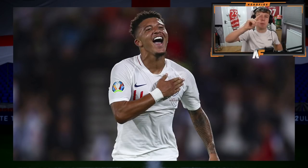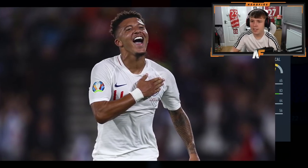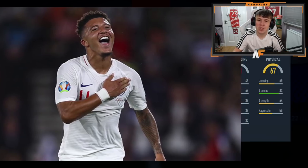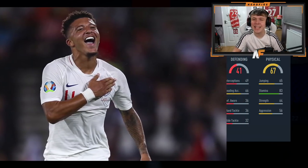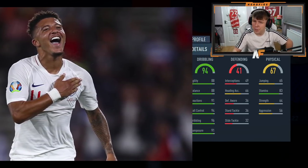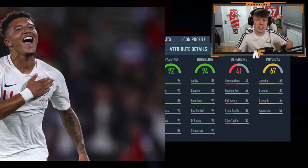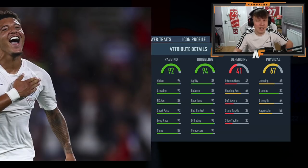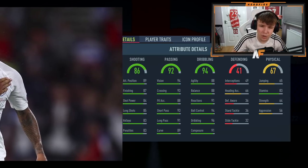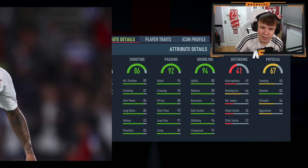The player pick is ready to crack open. We'll get the image out of the way — Jadon Sancho — and go through the three players. Player number one: kicking off with 67 physical, 83 stamina — not the greatest, but it's an attacking player because the defending is 41. Next up, 94 dribbling — very good dribbling, actually really solid. Passing is 92 — this is looking promising. Shooting is 86 — not the greatest but still pretty solid.